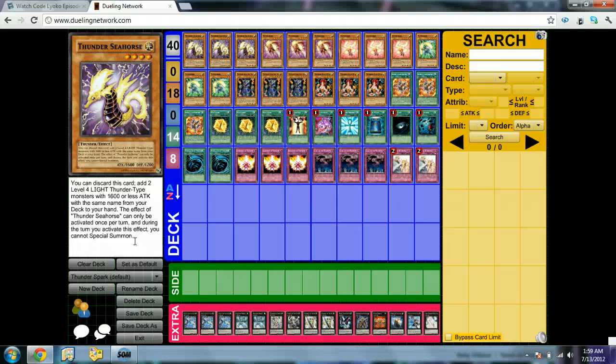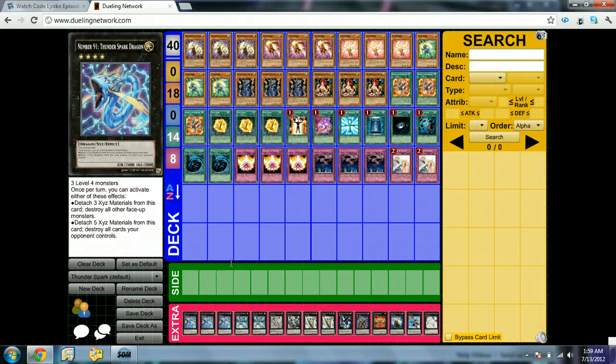Basically this deck — a new Xyz comes out called Number 91: Thunder Spark Dragon. You guys have probably seen it. It takes 3 Level 4 monsters, but you want its effect, which requires 5 Xyz materials. That makes sense in this deck only, and I'll show you the deck. Obviously it's the main card — you play 3 of it. Very good card overall.